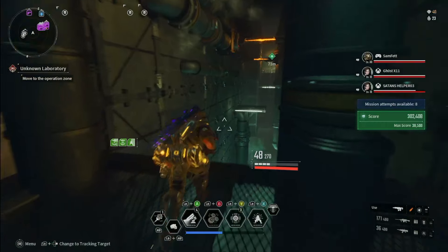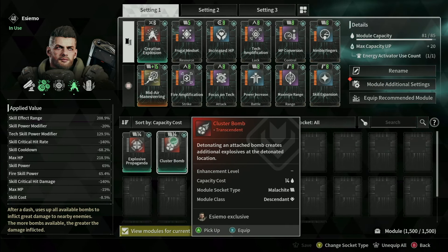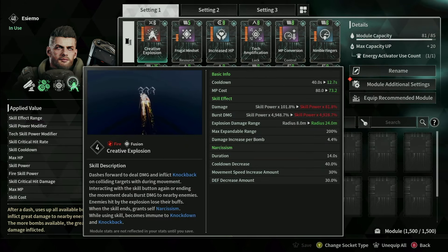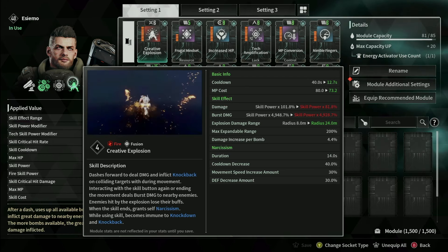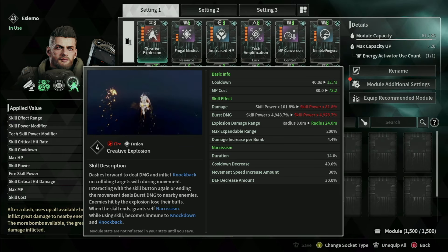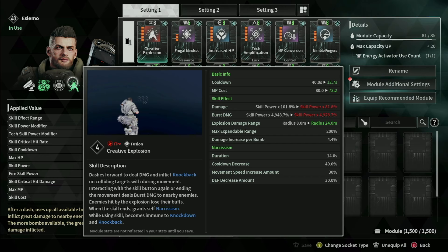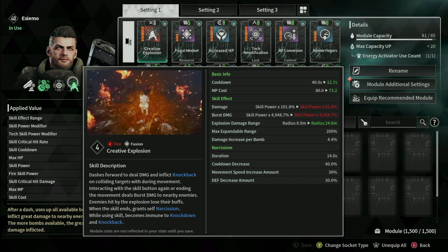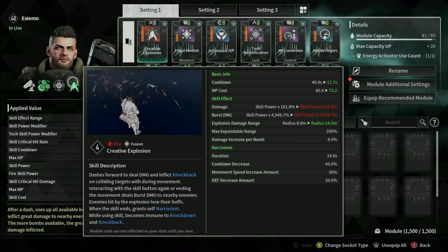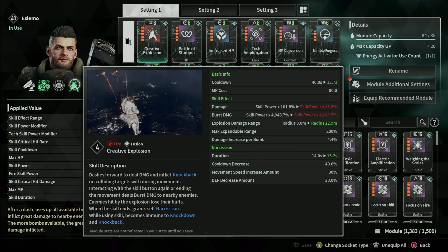Now let's put on Creative Explosion. He's got some other cool mods — they reworked Cluster a bit, but we're not using that because this build is all about his number four. It's all about his nuke — we're spamming it like crazy. Notice the base cooldown is now at 12.7 seconds; that's the biggest part of Creative Explosion. The second biggest detail is Narcissism — everything functions the same, but Narcissism gives you a 40% cooldown reduction, which is what allows us to spam his number four.